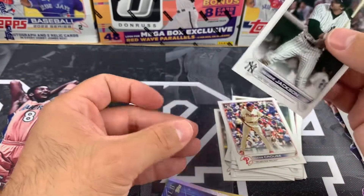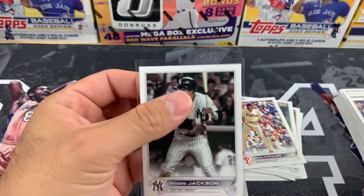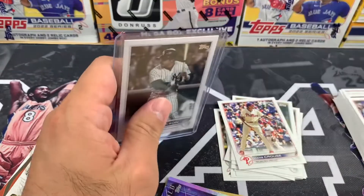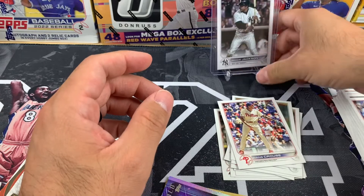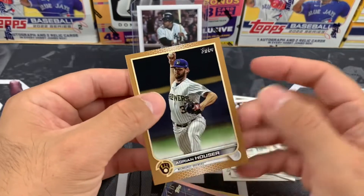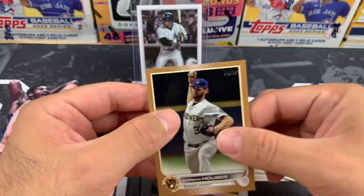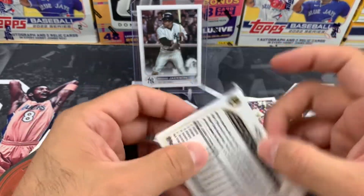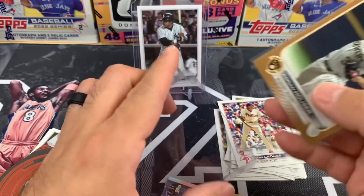It's not the Julio Rodriguez, but I will take the Reggie Jackson short print for the win. That's a Dan Worthy card there. And then we have Adrian Hauser on the gold, numbered out of 2022 — that's 1557 out of 2022. I'll take that as well.